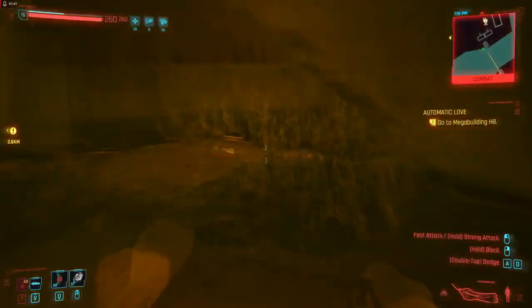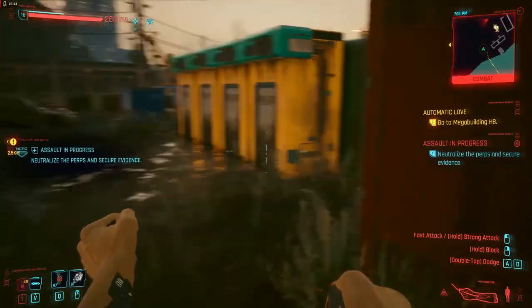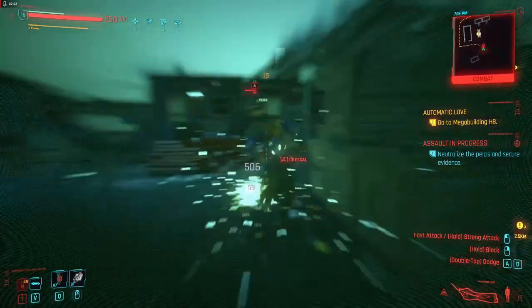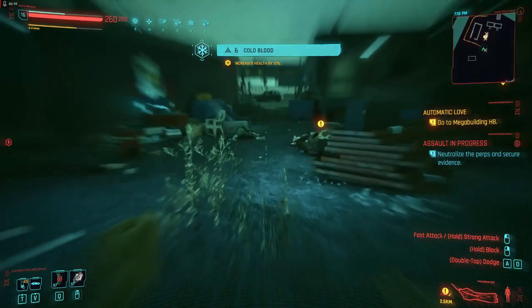Watch the little yellow stamina line — it depletes fast after using the monowire, so stamina is a big issue. If you need more stamina you have to take all the boosts and perks you can from Body. You can also take a stamina booster that gives you 50% higher stamina for 30 minutes — take it and go to work.